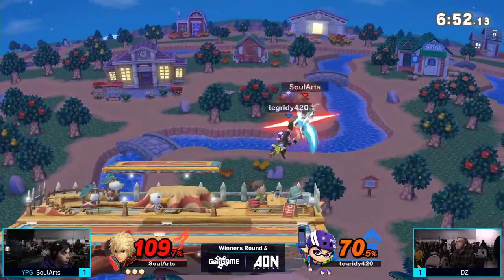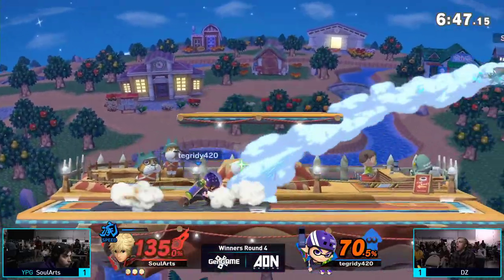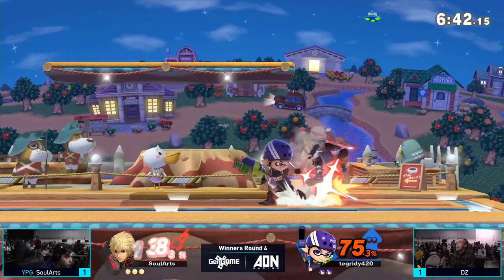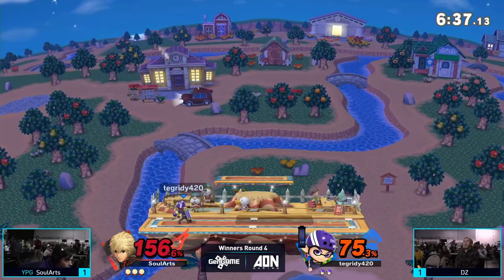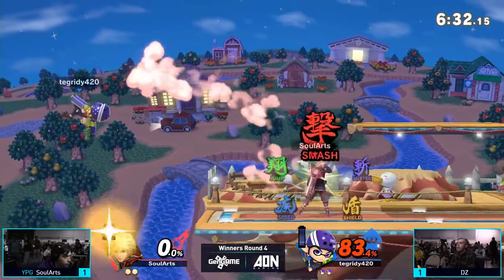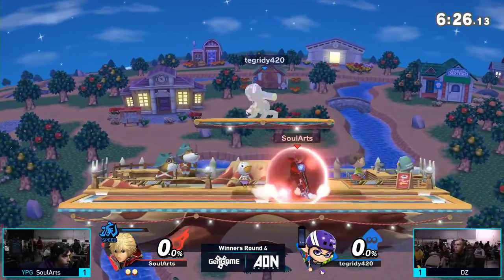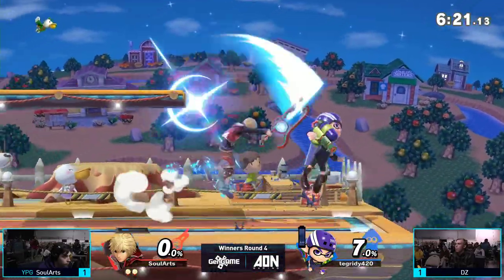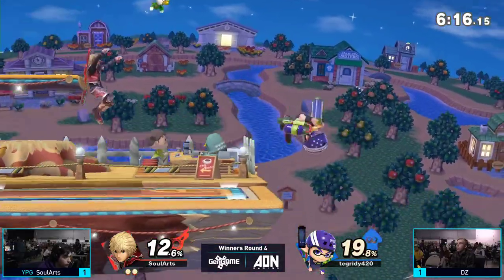One thing to note in this matchup is that the Inkling up throw up air does not work if Shulk has Shield Art online or available. This is one of — I think — three characters it doesn't work on. It doesn't work on Game and Watch because he can bucket, and Yoshi as well — Yoshi can double jump out of it. Pokemon Trainer may also be able to get out by switching. He tried to air dodge to the ledge but misfaced it — very unfortunate for DZ. This is going to be a big hill to climb for DZ right here.